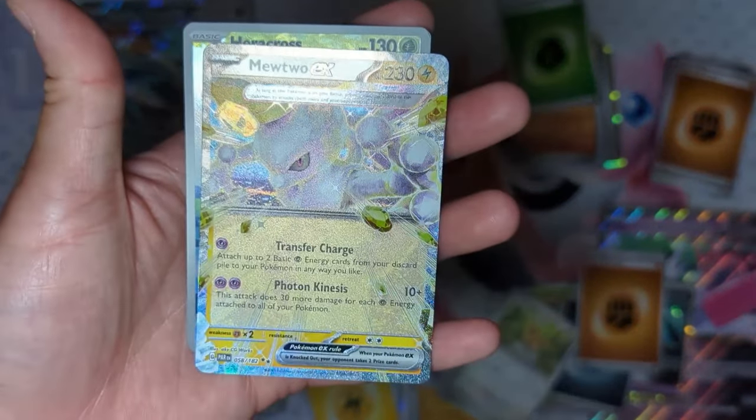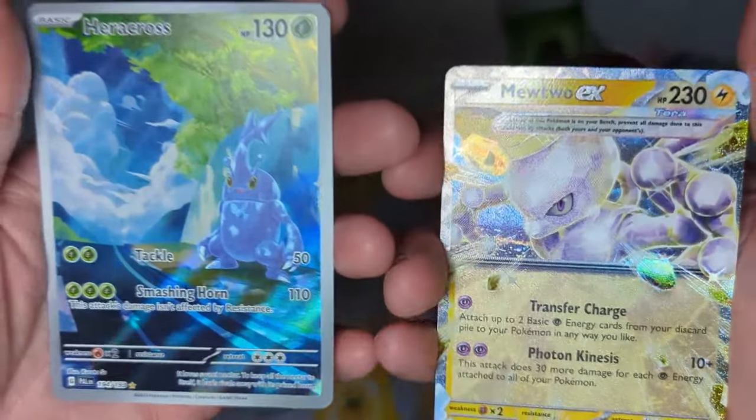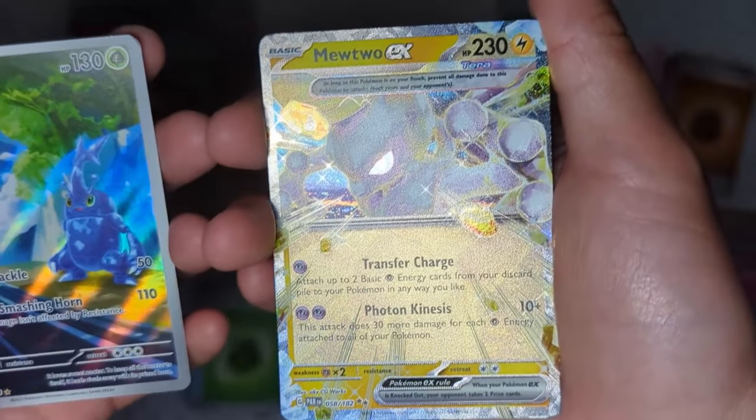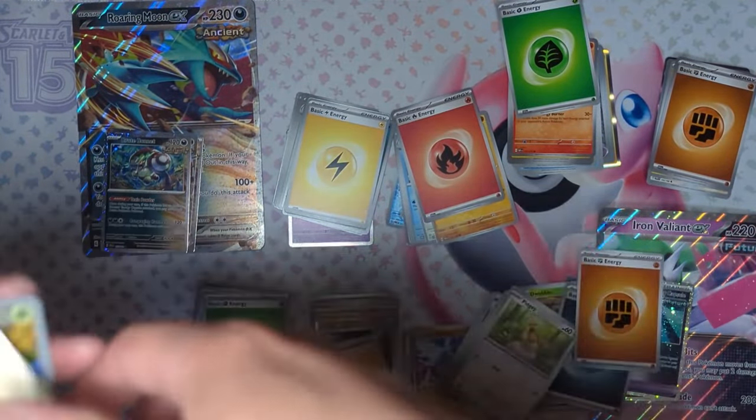It looks like in this video, the winner of the showdown is the Roaring Moon EX box. We got an Alt Art Heracross — very nice — and the Mewtwo EX from Paradox Rift. Very nice pulls, ladies and gentlemen. Hope you all enjoyed. Catch y'all next time.